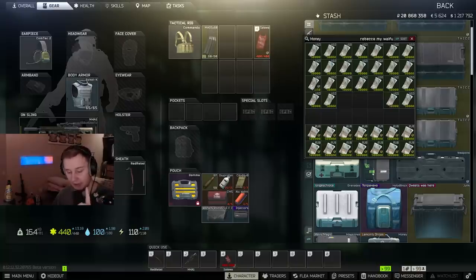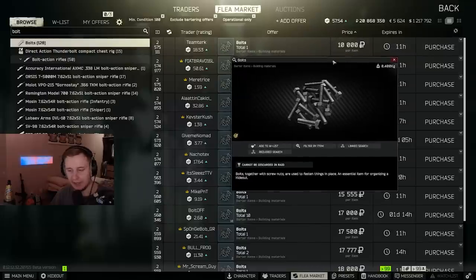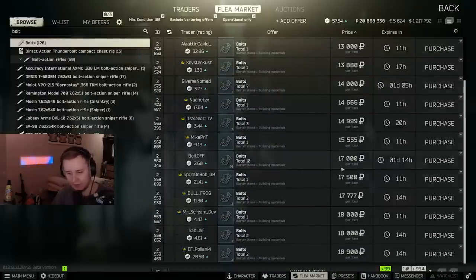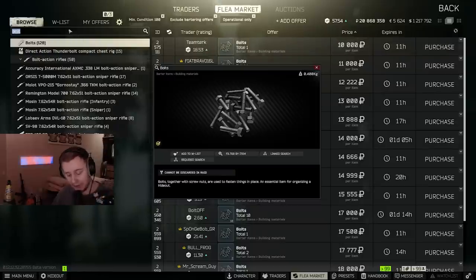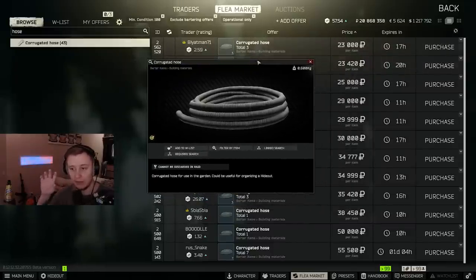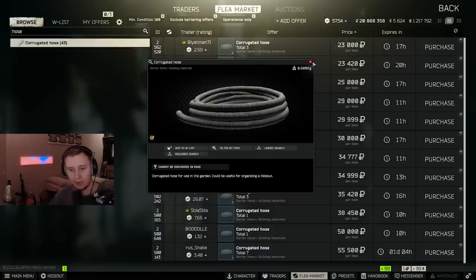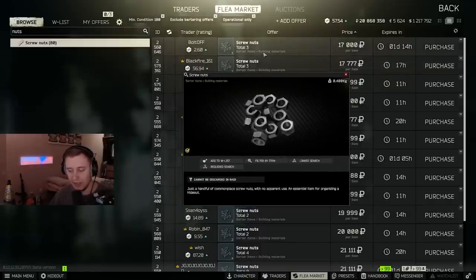When you unlock the flea market there is an amazing method to make money. Go into your hideout and see what items are required for upgrades — those items are going to be extremely expensive in the beginning of the wipe. For example, bolts are required for many hideout constructions. Right now you can buy bolts for 10k on the flea, but in the beginning of the wipe people will be selling them for around 70–90k each. The same applies to hoses and corrugated hoses, which will go for 150–250k per item. Nuts will also be extremely expensive. Monitor those items and sell them on the flea within the first two weeks, because after that people will have upgraded their hideouts and prices will stabilize and come down.